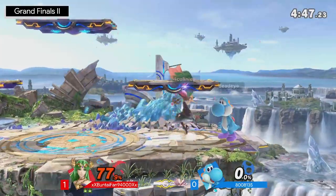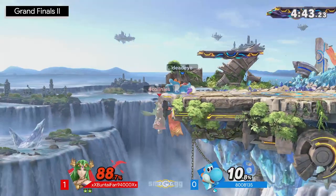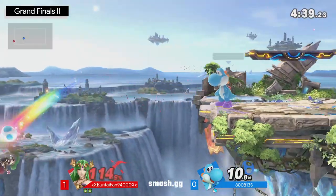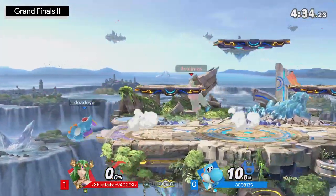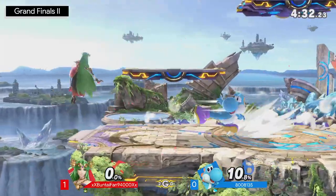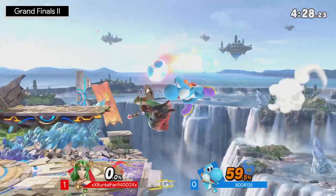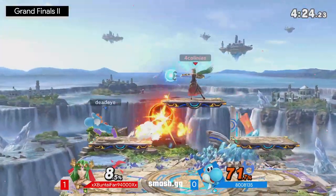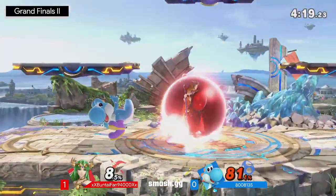We can see the back air beat out the directional air dodge with the analog. Buntaifan off the stage able to avoid the down tilt, still has invincibility but that has run out — has to re-grab, dipping a little bit too low. Great play coming from Amante using that stage. We saw the way Buntaifan had originally taken the egg hit, tried to go for the double jump off stage, and then air dodged to get back on — but Amante just did not let them get away with it.